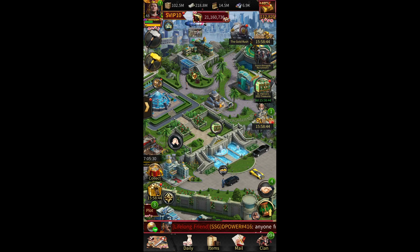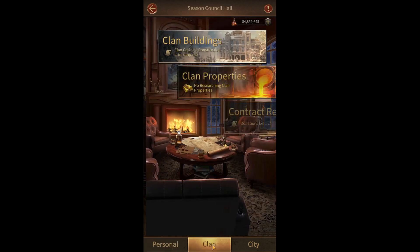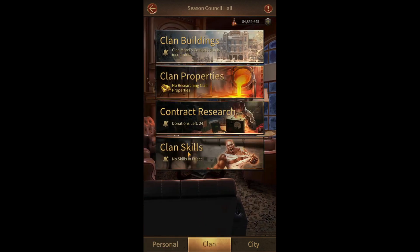we need to go to Council Hall, then tap on Council Hall. You will see Council Hall — click on it, then click on Clan. Here you can see Clan Skills. Click on it to open.